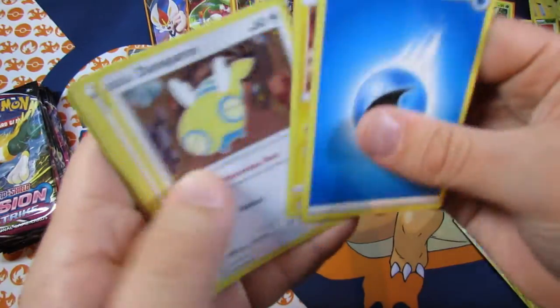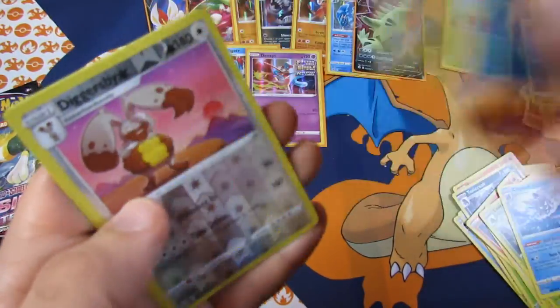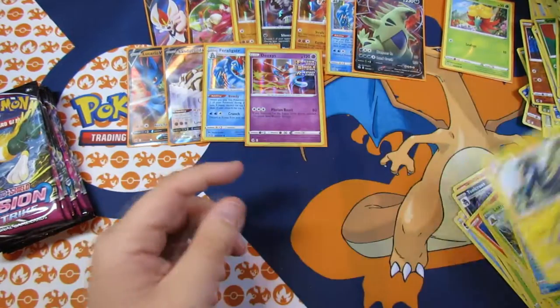We have Wartan G, Electri-Dunnsparce, Dernsir, Sandygast, Fulsa, Multi, Meltan, Diggersby, and Electros.